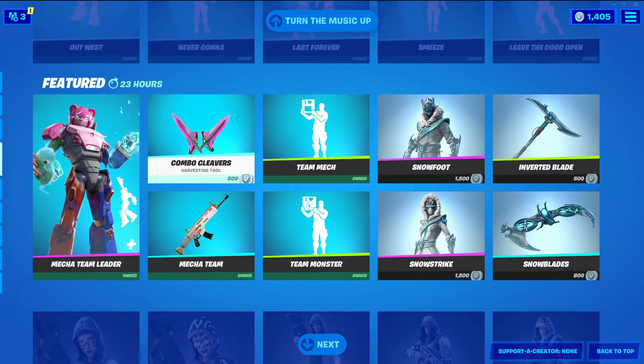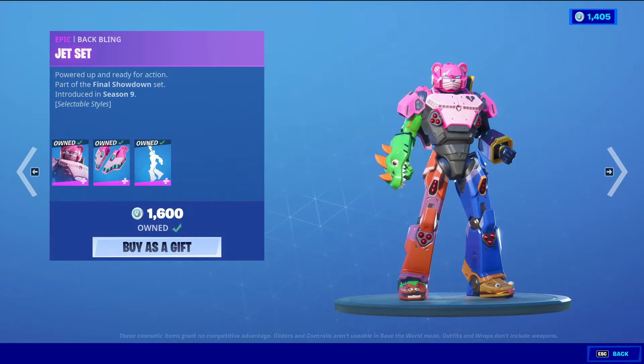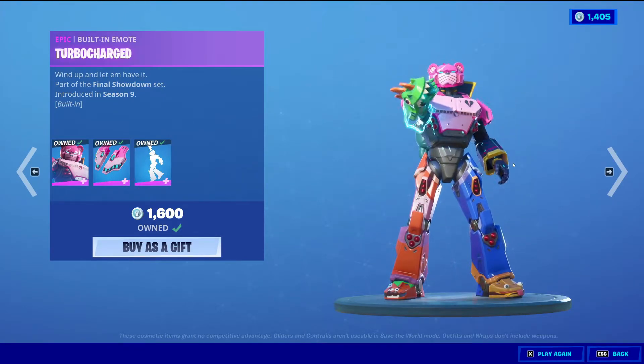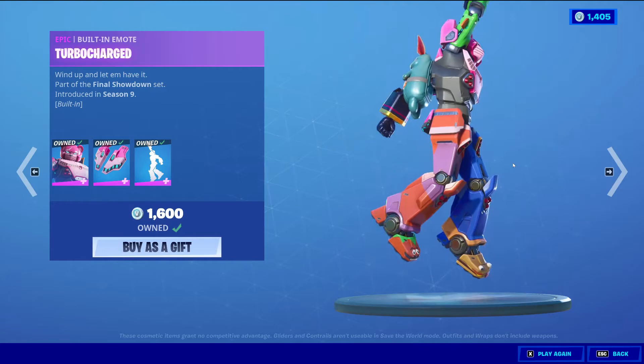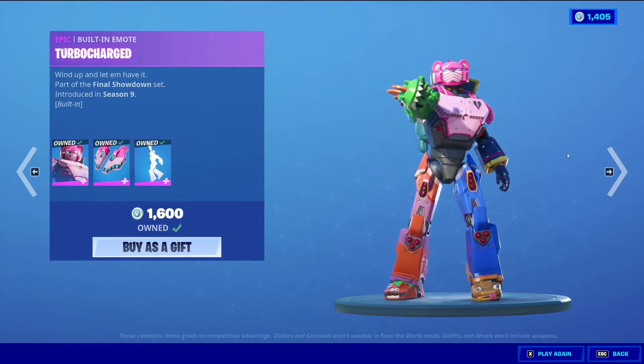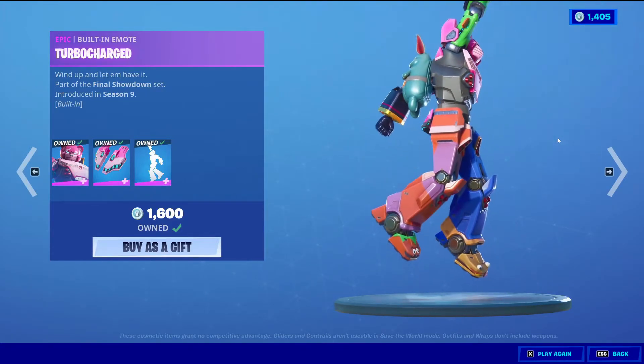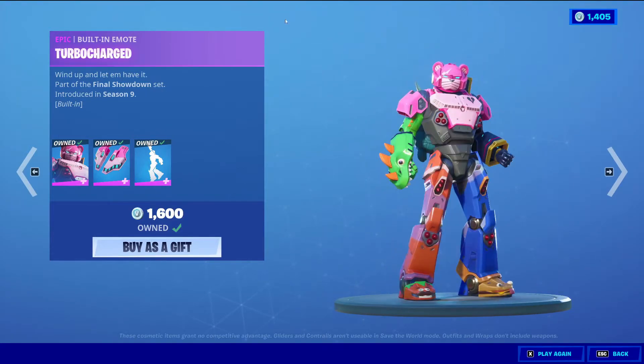Tootsie Slide — we went over that now. Oh my gosh, there's just so many. Mecha Team Leader with the Batling Jet Set Epic Skin, 1600 V-Bucks, with the Epic built-in emote Turbo Charge. This game was part of one of the best events there was — it was so fun and cool to watch. I remember watching it, I was so amazed. It was so good.